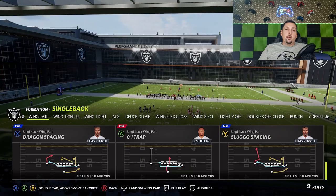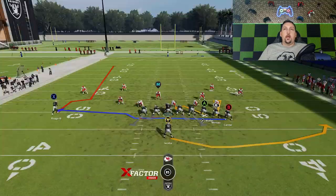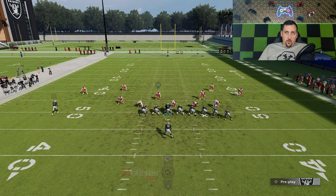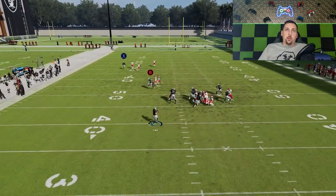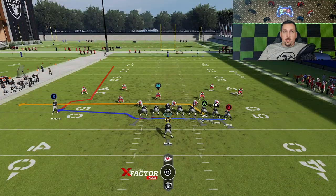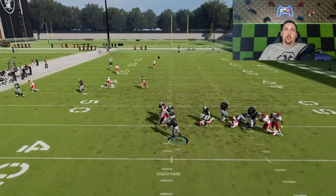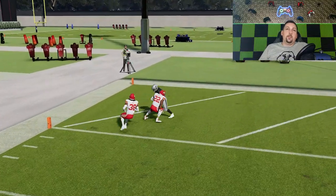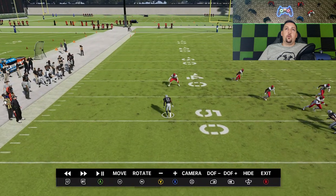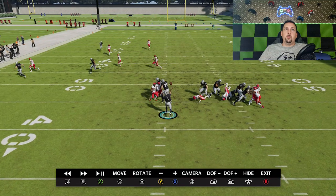This is also a very good play against cover one man, and that's the sluggo spacing. Against man zero or cover one, the sluggos just get really easily behind the coverage. Don't smart route it against cover one man — I find you can smart route it and have more success against other coverages. He really roasted him on that one, caught him completely off guard. I'm not even 20 yards down the field and I can lob it up for an easy one-play touchdown. Very easy play.